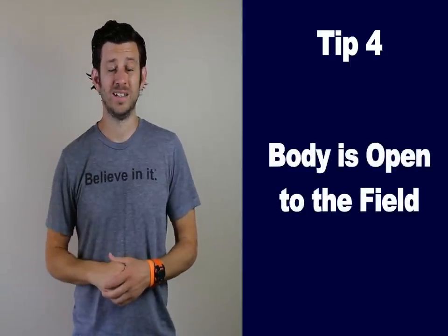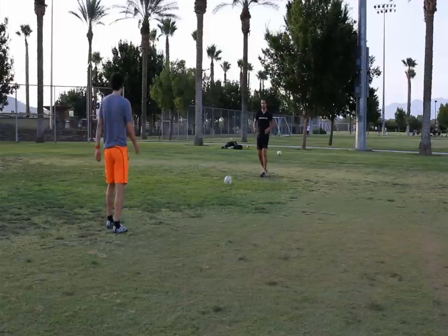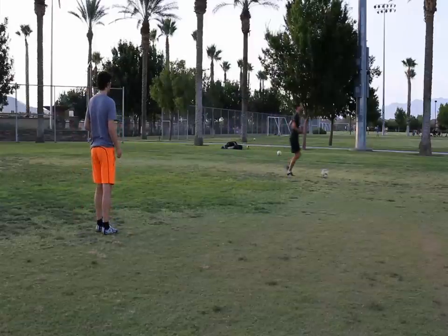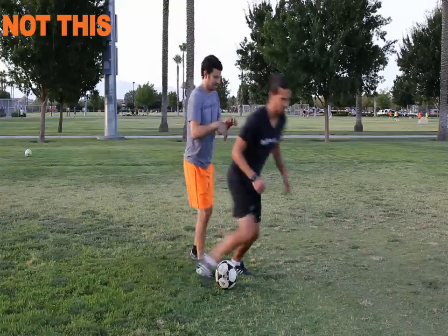Tip number 4: Stand with your body open to the field. If your right winger has the ball, don't stand with your back to the field — because now you can't see what is behind you and your body is in position to take a touch back in the direction the ball came from. Instead, stand with your body open to the field going forward. This way you can see the ball, what is up the field, and your body is positioned to take a positive touch. If you have a defender on you, your body is in position to be a shield between the ball and the defender, giving you better balance, strength, and making you less likely to get knocked off the ball.